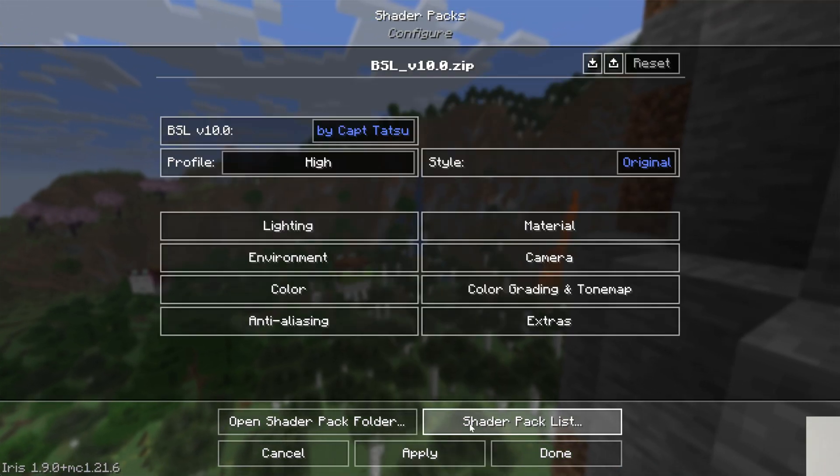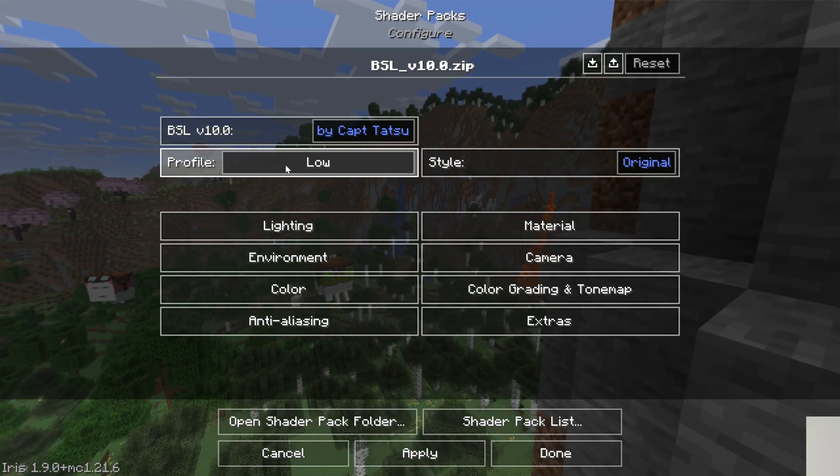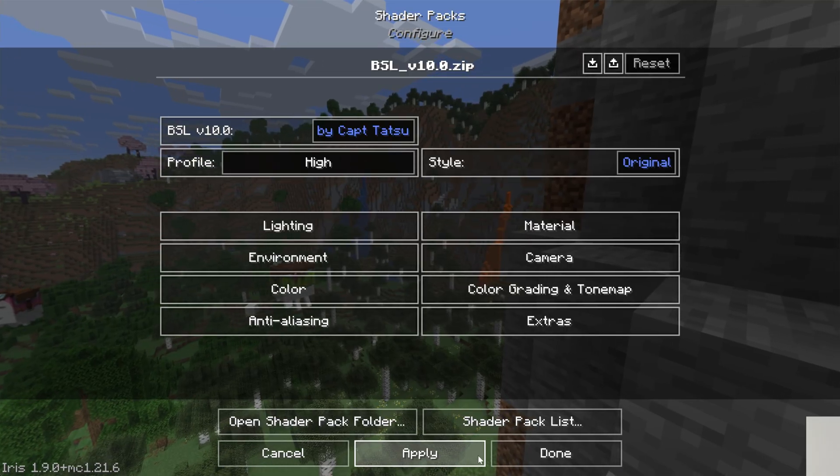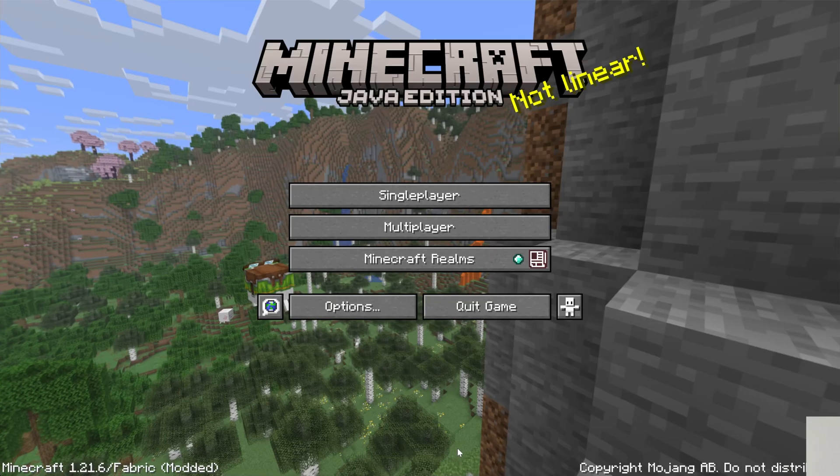There are Shader Pack settings you can change by clicking Shader Pack Settings. This can be useful if you have a low-end PC — for example, running on a lower profile to improve performance. But once you jump in-game, your Shader Packs will be active.